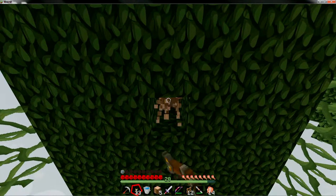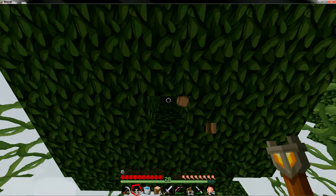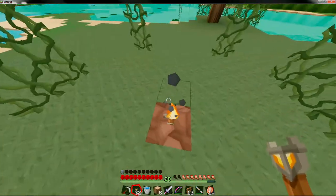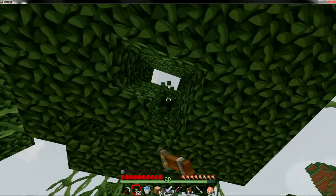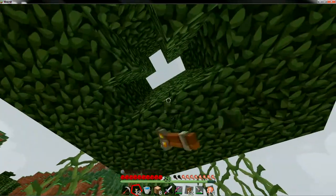That's how people get villagers into a specific location, and then they'll make iron farms with the golems. Iron farms? How does that work? Because iron golems produce iron when they're killed. So they just keep killing the golems and farm the iron.